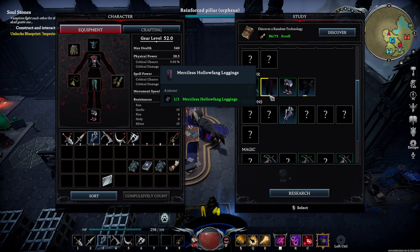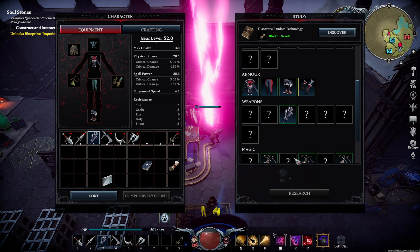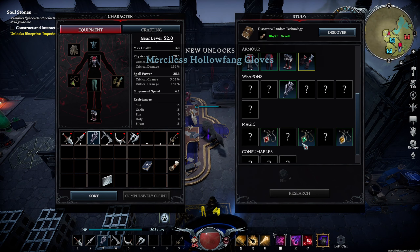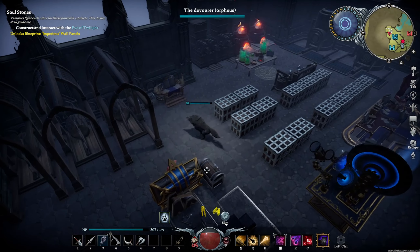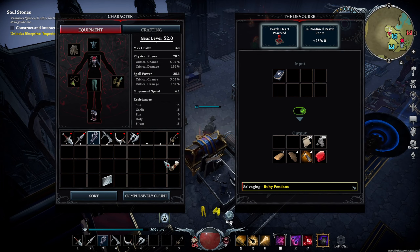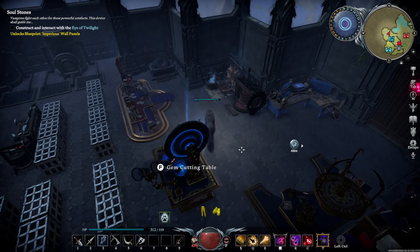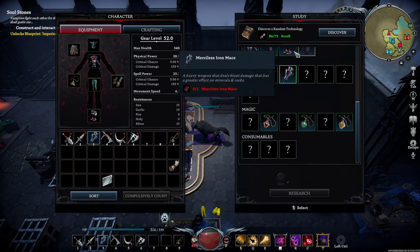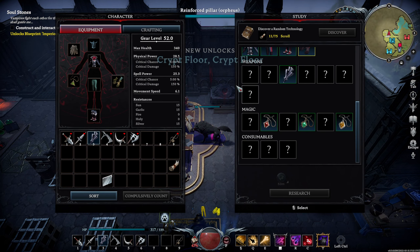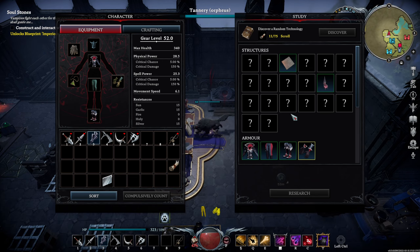I'm looking for a decent worker, ideally above 80%, because I want to turn one into a prisoner. We got ourselves a 100% brute! If I'm able to get him, this is going to be huge. Nice — we got him, yes we did! And we are going to go immediately home with this guy. If I can catch myself a horse, that would be great. Perfect, awesome — that's huge. 100% brute is very good for us.